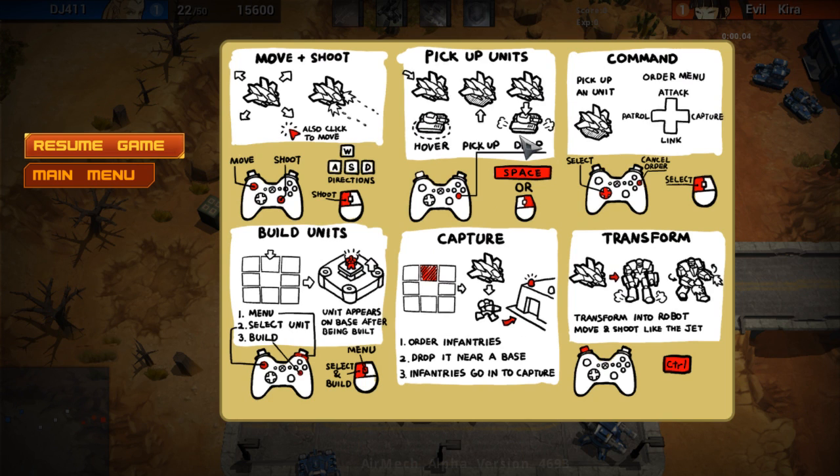Here are the controls — I could have shown them before but I was just going off hand. Move and shoot with WASD. You can pick up units with spacebar or right click. It looks like you can hook up a 360 controller — if you have the wireless receiver for PC or a wired controller you can use it. You can transform, capture, order inventories, drop near base, go into capture, select and build. Those are the main controls.